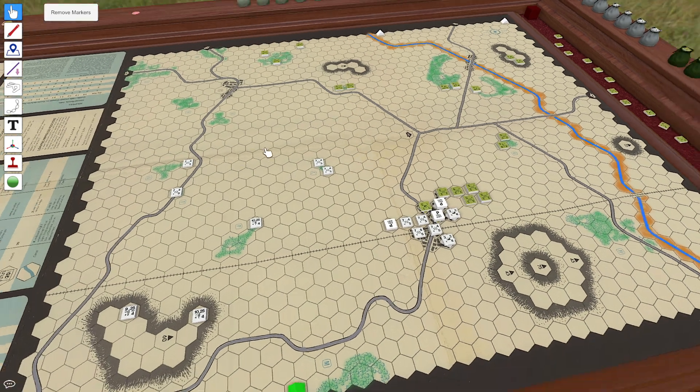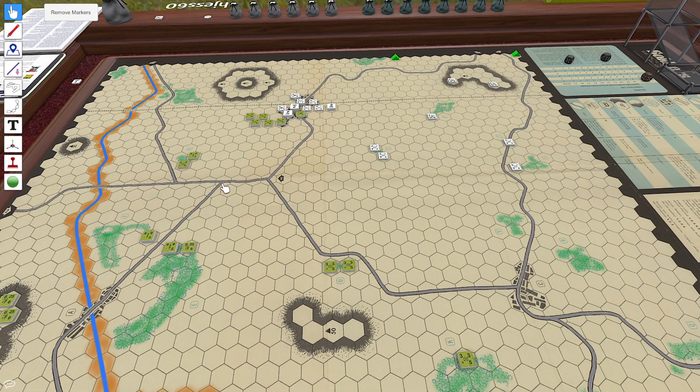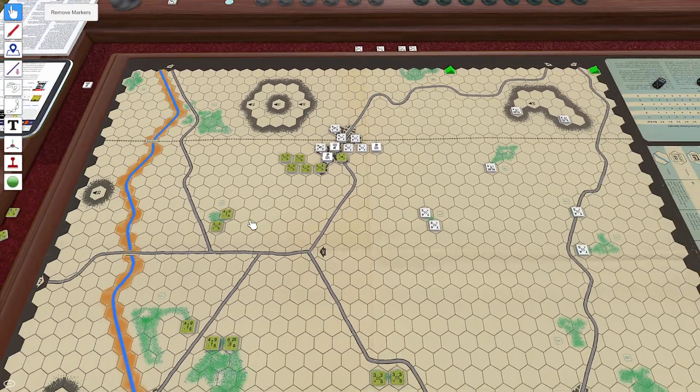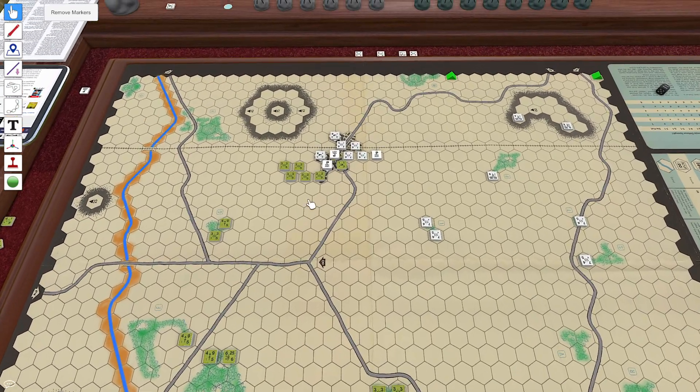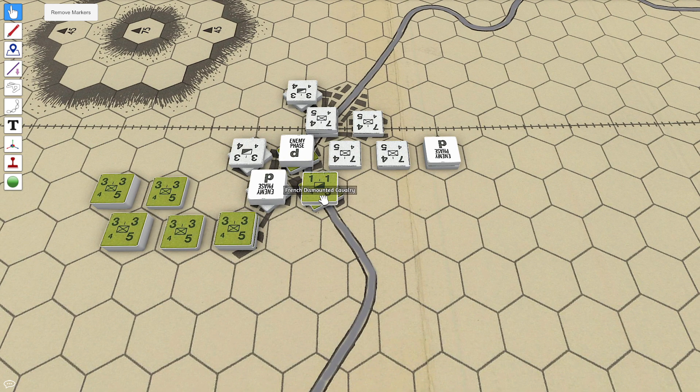We remove the markers, flip this over, and rotate the board to the French. We're chuckling over the German attacks that just happened — if you can call them that. So what are the French going to do? We have 3, 6, 6 — doubled is 12 — no, that one doubled is 2, so that would be 14. Not good enough for these guys to help.